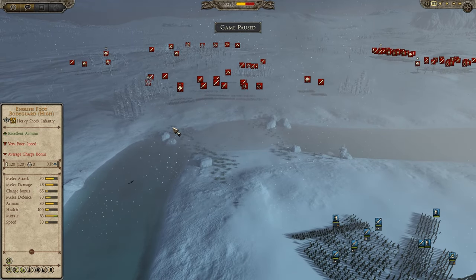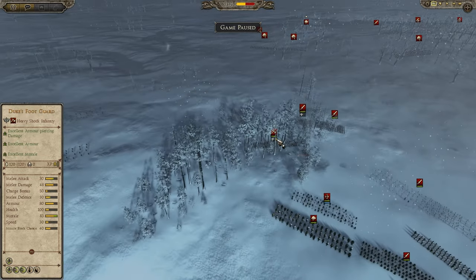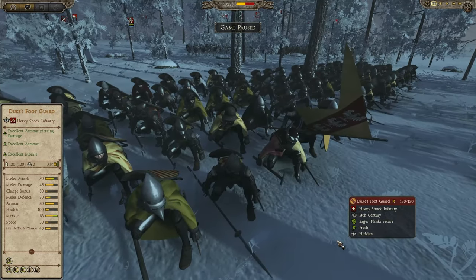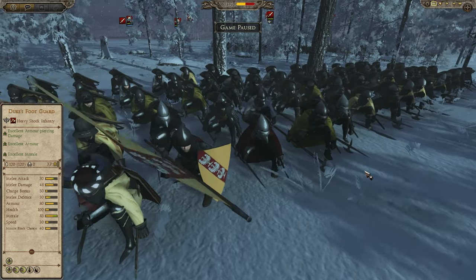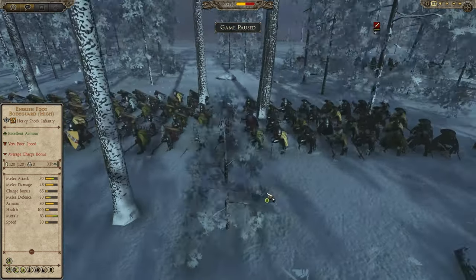Let's move over to the attackers — these are the French. There are three players playing as the Kingdom of France and a fourth player as a French ally, the Duchy of Lorraine, which was sometimes sort of under the control of the French crown and sometimes part of the Holy Roman Empire. The player controlling Lorraine is Nox. This is his general — a foot guard, the Duke's foot guard. Just a whole variety of weapons here: a poleaxe, a warhammer with no shield, and what looks to be a longsword. An absolutely completely different array of weapons — that's the Duke's foot guard with a bunch of experience points.